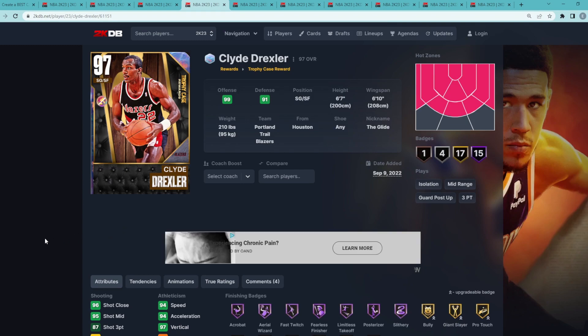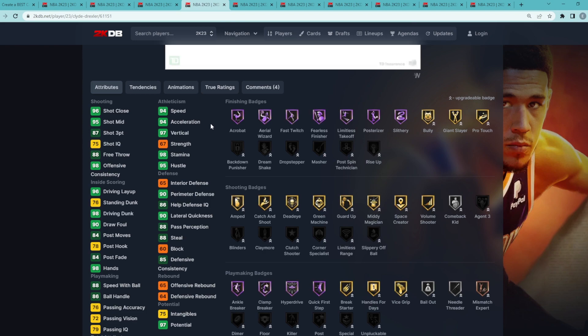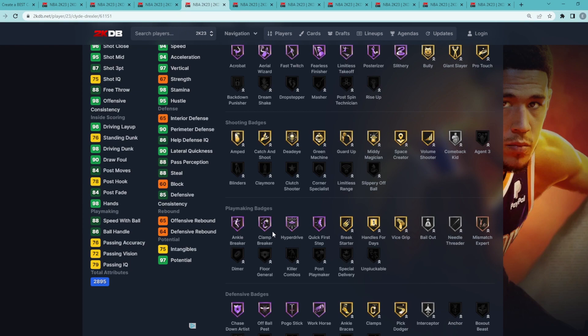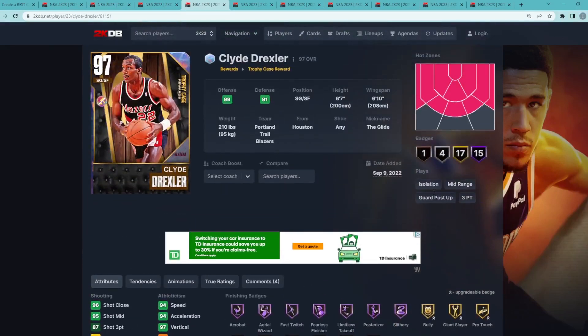Coming in at the number 4 spot — this is where we start to get to some of the better cards in the game, which is nice that they're absolutely free. Clyde Drexler is an amazing shooting guard and small forward, 6'7" with a 6'10" wingspan. Kind of like Russ, he fits the meta perfectly — being able to slash at the basket and be basically unstoppable going to the rim. Clyde Drexler is going to be perfect at that with a 98 driving dunk, 94 speed, 94 acceleration, and a 97 vertical. His Hall of Fame finishing badges include Acrobat, Aerial Wizard, Fast Twitch, Fearless Finisher, Limitless Takeoff, and Post Riser, plus Slithery. In playmaking he's got Hall of Fame Ankle Breaker and Clamp Breaker — one of the best badges in the game — plus Hall of Fame Hyperdrive and Quick First Step. On defense he's got Hall of Fame Chase Down, Off Ball Pest, Pogo Stick, and Workhorse, totaling 15 Hall of Fame badges. This Clyde Drexler card is one of the better shooting guards in the game, so definitely one of the best free cards.